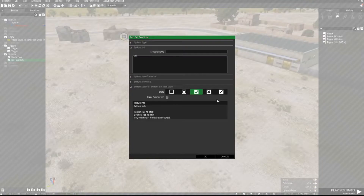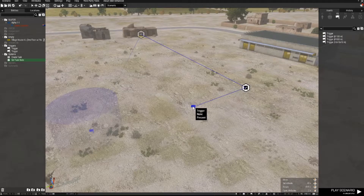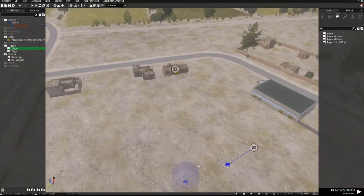Over here I've got a Set Task State to Succeeded, synced to a trigger. In that trigger I've got the condition: alive house semicolon. So when the house is no longer alive, the task will complete.